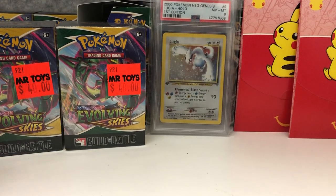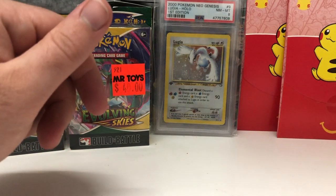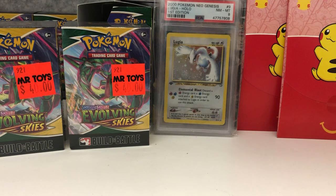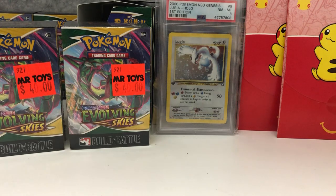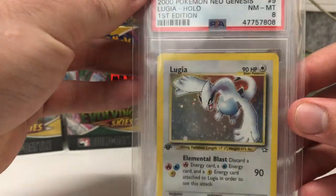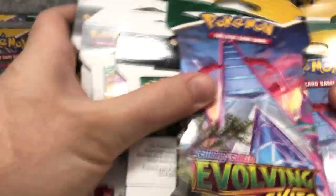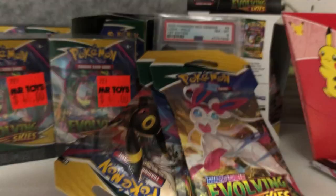Hey guys, welcome to another pack opening video. In this one we're going to be opening up some Evolving Skies build and battle kits, some McDonald's booster packs, and we've also got a Lugia first edition PSA 8 — very expensive but stunning card with that swirl in the center, absolutely beautiful. We've also got 22 Evolving Skies booster packs to get through, so a lot of stuff to open up today.